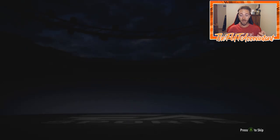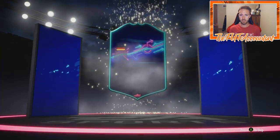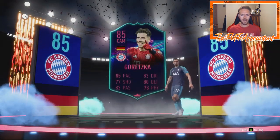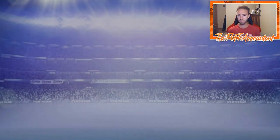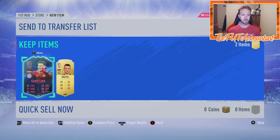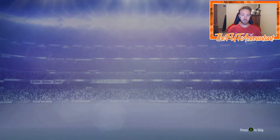Moving to the 81+ double upgrade packs. First one's a walkout — looks like a Road to the Final... just kidding, it's a Ones to Watch! It's Goretzka! The first 81+ double upgrade gives us a Ones to Watch Goretzka — that's a big-time pull, coming out in the Spurs kit. We'll take that. The second card is 81-rated Skirtle.